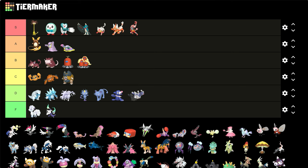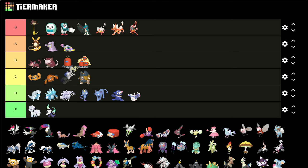Popplio, Brionne, and Primarina — you could put Popplio and Brionne in D. I like pre-Primarina but these guys it's just the darker color of their original — just a darker blue, maybe more like a darker purple. But it's not bad. Primarina is an S — it's just for the hair, the hair changed to a really good yellow color. I'll give it that.